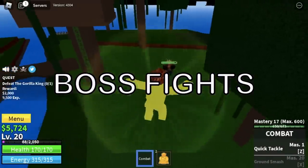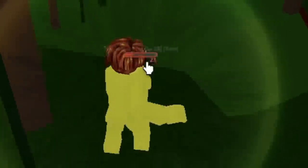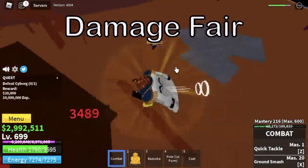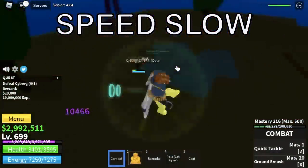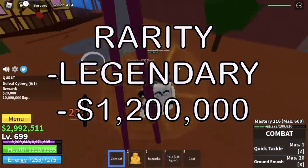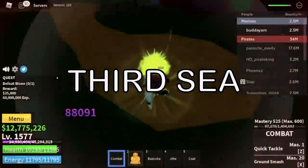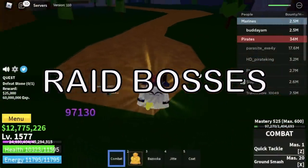Boss fights are very easy. Gorilla King — just use your left clicks and everything will be fine. How about high level enemies? I am fighting the Cyborg at level 700, and we're still going to use left clicks. For the damage, it's fair because we're only using Combat. The speed is slow — this is the main reason why it is only ranked 2nd. For the rarity, this is a legendary fruit that costs 1.2 million bellies, so it's not easy to get. One advantage this fruit has over all others in my top 5 is you can use it in the 3rd Sea until you reach max level — even Raid Bosses you can defeat solo.